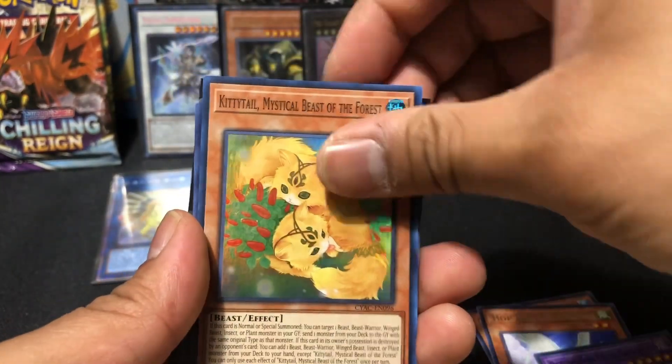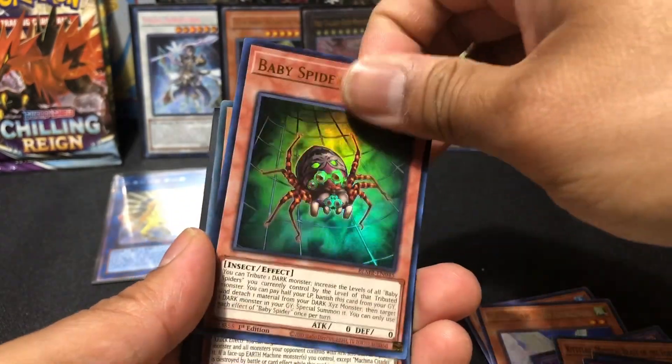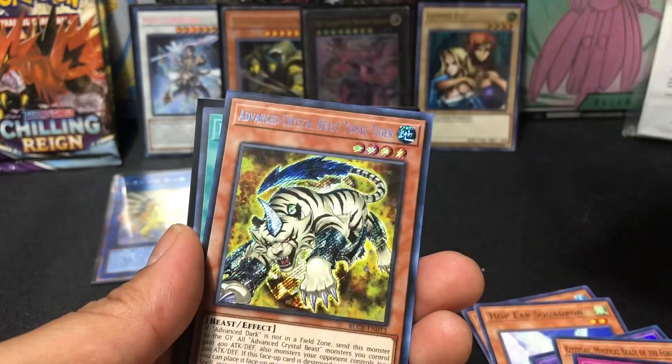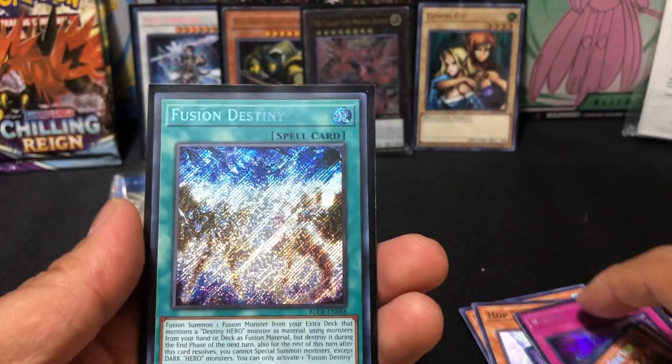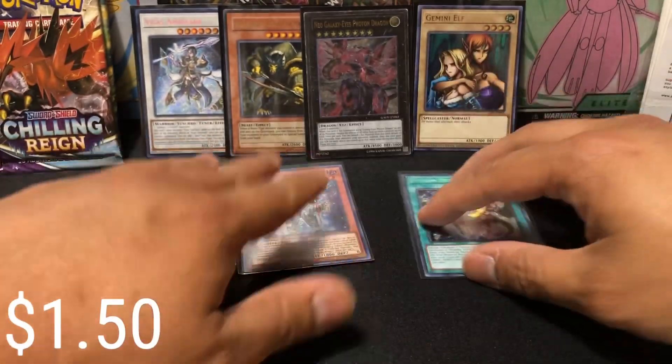B Trooper. There's some Korean cards here. Baby Spider. Machina Citadel. Ghost Trooper with the Cherries. Advanced Crystal Beast Topaz Tiger. And Fusion Destiny — that used to be worth a little something, but now it's probably like a dollar or something.